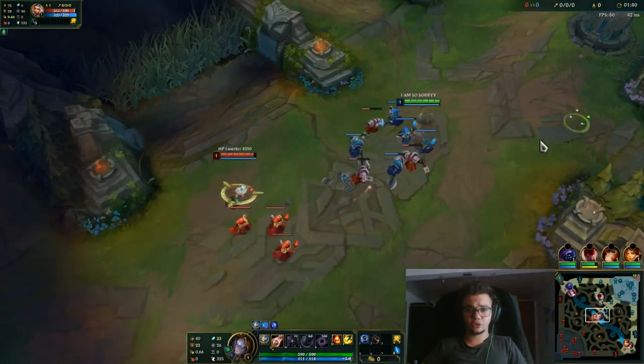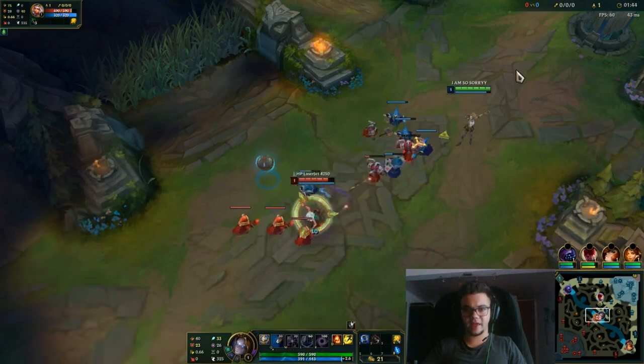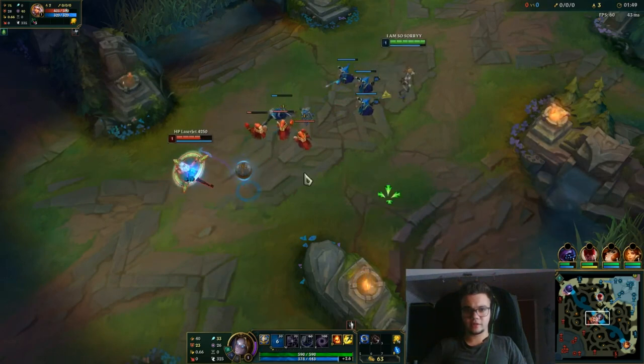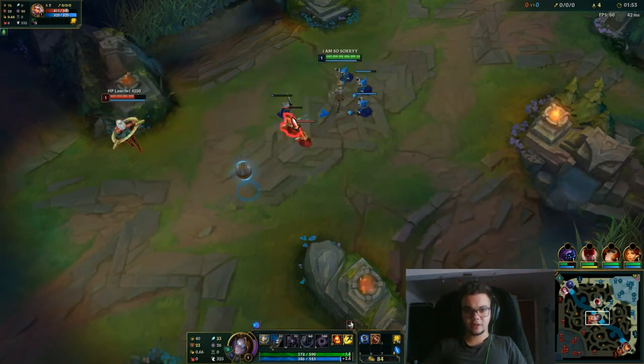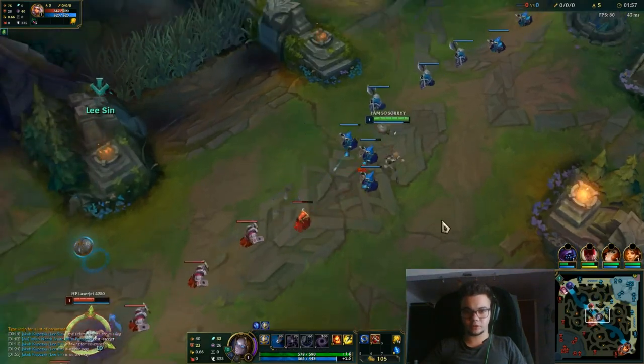You can go for any summoner spell that you think is worth it in the context. In this matchup, for someone who's probably new, the best combo would probably be Barrier and Phase Rush and maybe some defensive item, maybe Tabis because they might feed. But as you can see, I'm already poking her and I'm getting a level 2 gank.